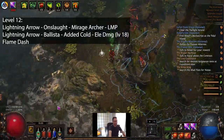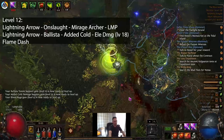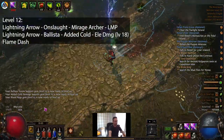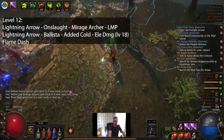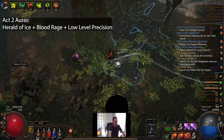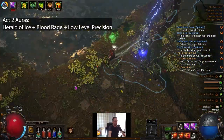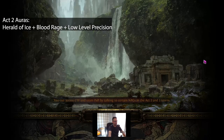Your Ballista setup is going to be Lightning Arrow, Ballista Support, Added Cold, and then when you get a four-link, Early Damage with Attacks which is equippable at level 18. When you get into Act 2 you can equip some auras. I just used Herald of Ice and Blood Rage because I wanted to make sure I didn't have mana issues. If you want, you can try slotting in Herald of Thunder or Skitterbots — if you can manage the mana it's more damage.